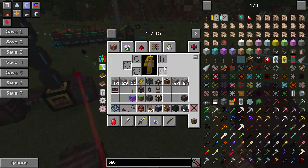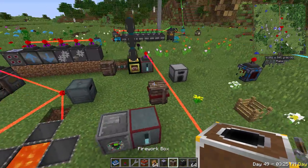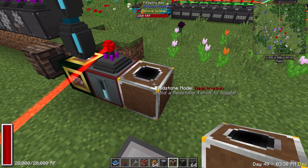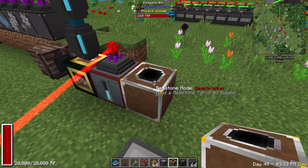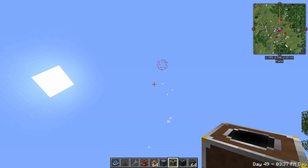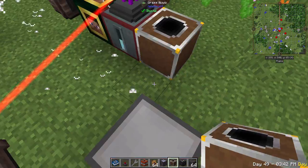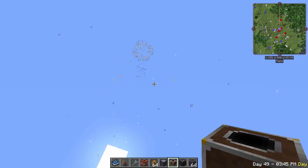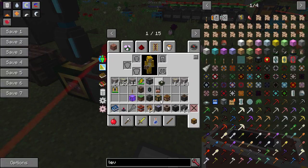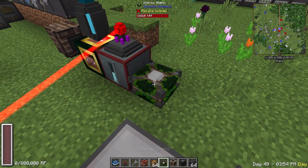The fireworks box is a fun decorative block that randomly launches fireworks. You can control it with a lever or set it to pulse mode with a redstone signal for on-demand fireworks.